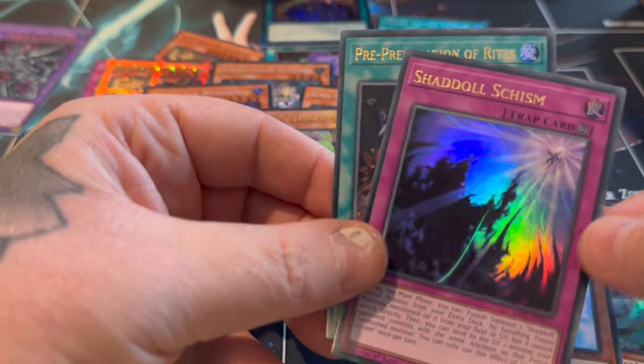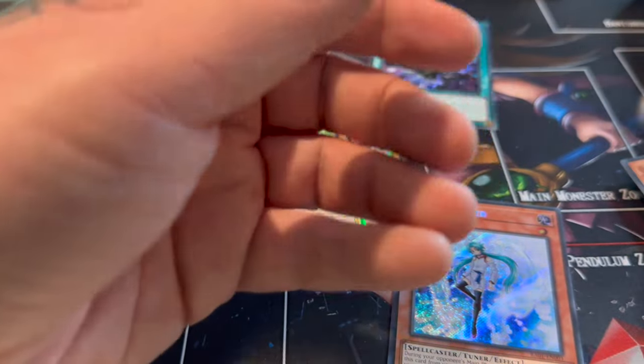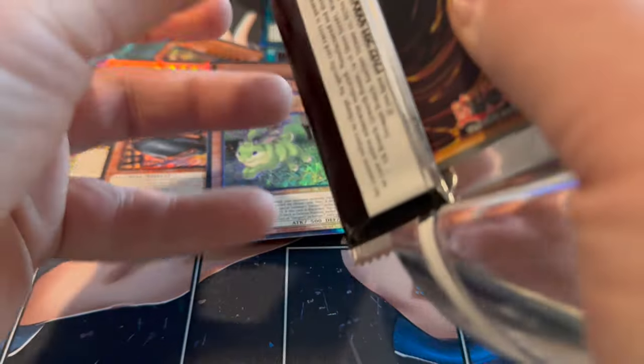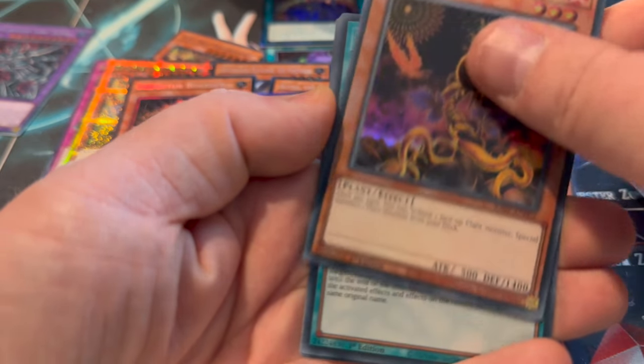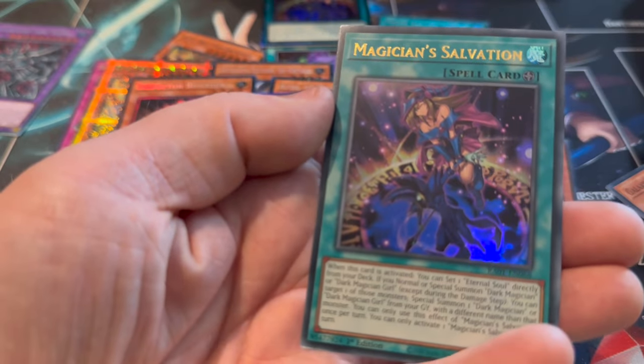Schism and Pre-prep Ultra. Pool of the year is a Backfire Secret - I actually haven't seen anyone pull many Secret Backfires from this set in the openings I've watched on YouTube. Entes, Zone Fire Blossom, Call by the Grave Secret - nice. Mudragon and Magician Salvation.